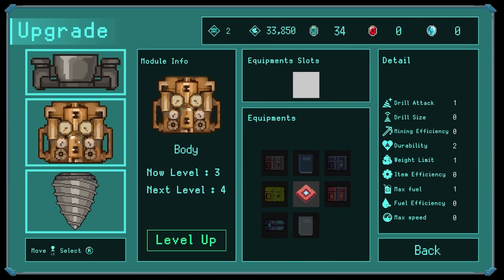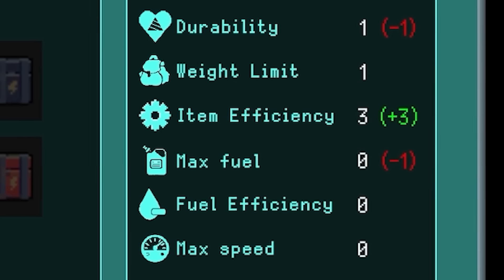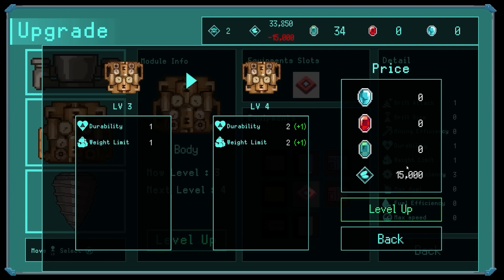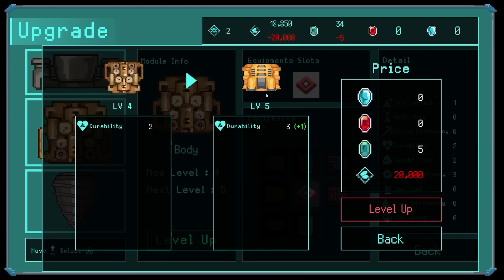In our body upgrades, we can now add this module - that gives item efficiency plus three. We'll wang that in. I've got 33 grand to level stuff up. 15 grand to upgrade this again to give us more weight limit - I think I'm going to do that. And then level it up again - the body changes style, nice. That costs 20 grand though - I've only got 18.